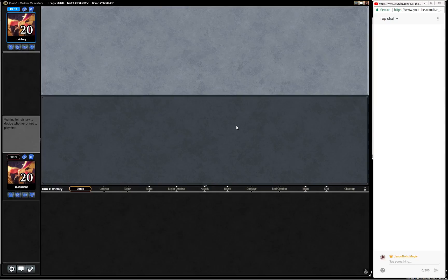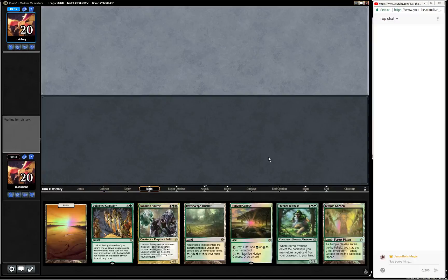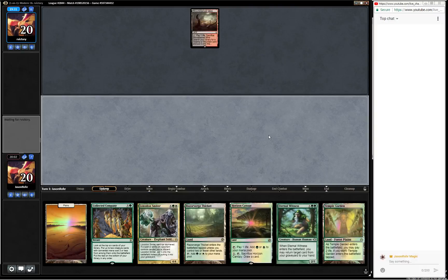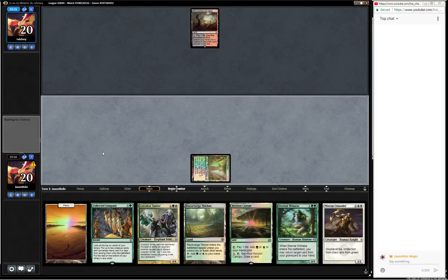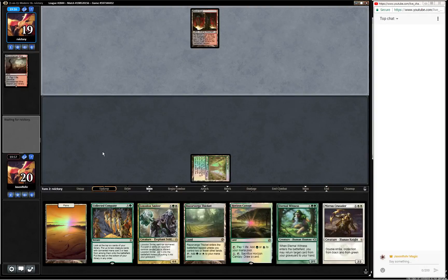Jund is just so powerful. I definitely think Bloodbraid Elf was the most dangerous card to unban in Modern. Okay, we have some good cards here. Again, we don't have any one or two drops, which is a little unfortunate, but we have time to draw some stuff. We have Liliana of the Veil protection, and them not playing a Thoughtseize turn one is very good for us. Look at all these anti-Jund cards - very efficient.